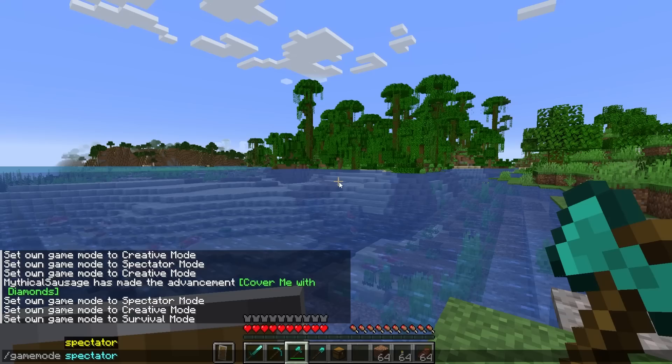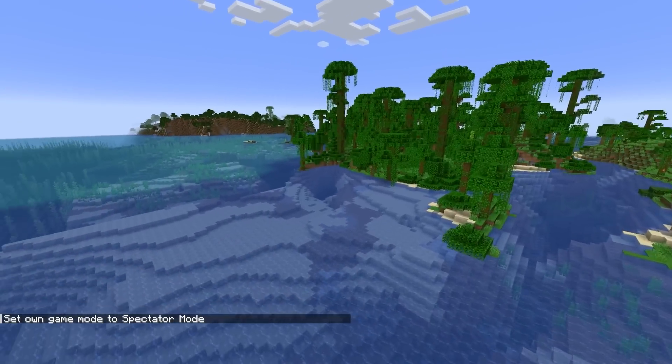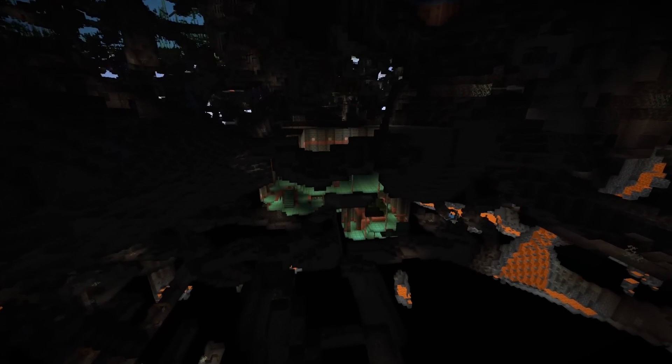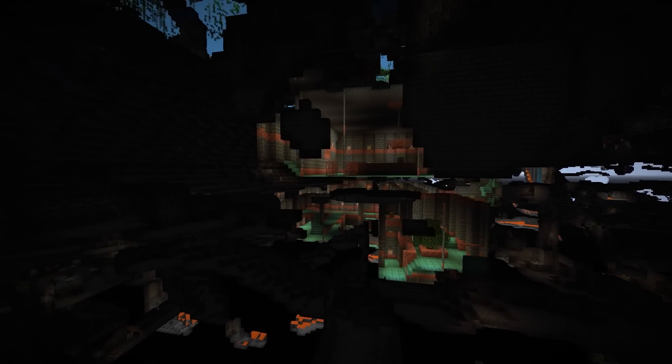Spawn is right over here. Let's get into spectator mode and see where the closest trial spawner is from spawn. Going down on the ground I can see it already - there it is. Looking around I don't see much more, but this is literally right at spawn. Wow, that is a huge area - it goes all the way back there too.